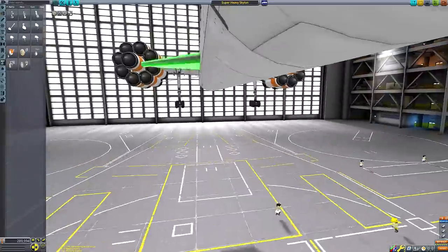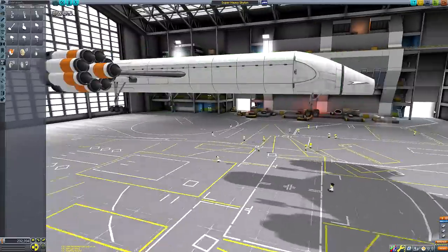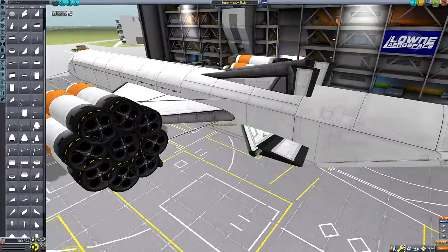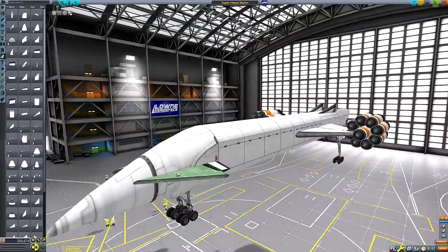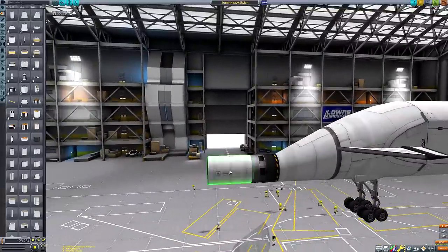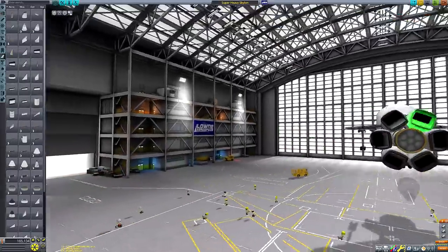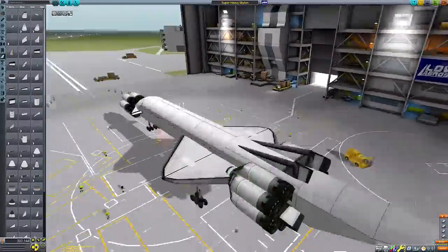That was the challenge I proposed in this video. Now, 'super heavy lift launch vehicle' is an actual aerospace term. For those that don't know, a super heavy lift launch vehicle is a rocket capable of carrying more than 50 tons of payload into low Earth orbit. What's interesting is there's only one that currently exists, and it's the Falcon Heavy — the only rocket in active use that can put a 50-ton-plus payload into low Earth orbit.